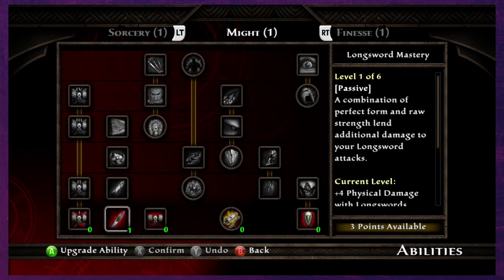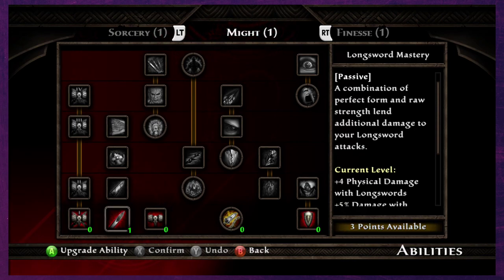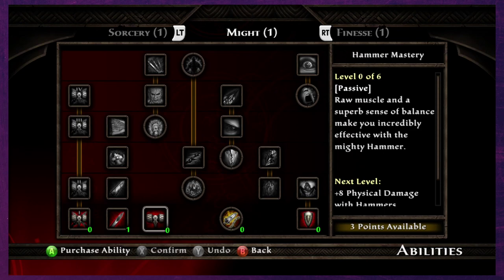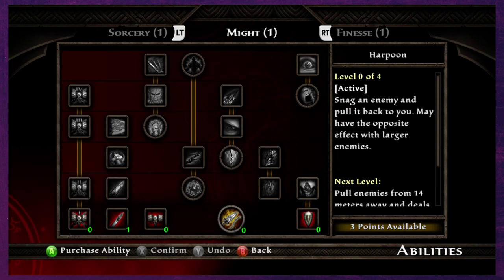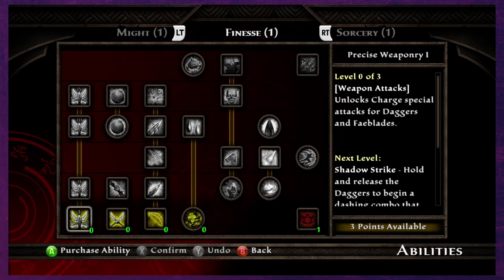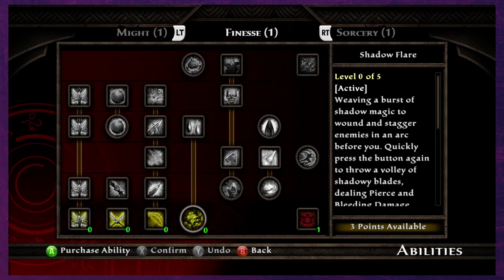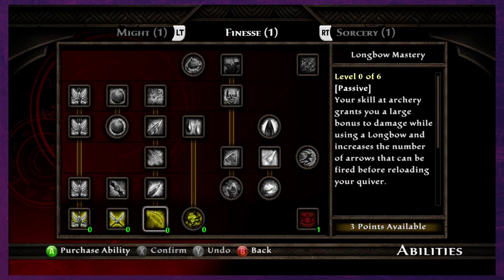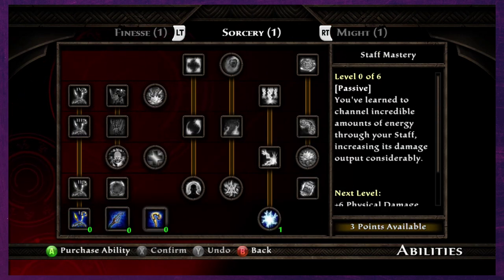So there's Sorcery, Might, and Finesse. We've got three points available across a lot of things. We can go for brutal weaponry — longsword mastery, hammer mastery, harpoon — and skillful defense. There's also precise weaponry, dagger mastery, longbow, shadow flare, and tremendous amounts of damage from stealth, which sounds pretty cool.